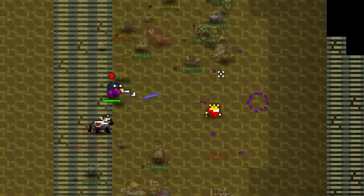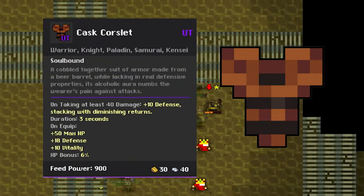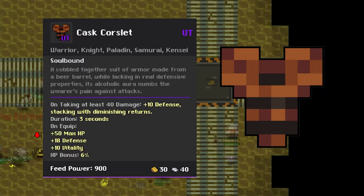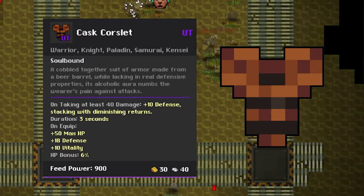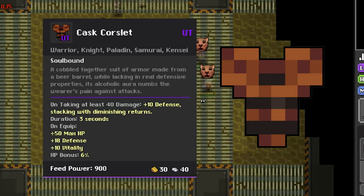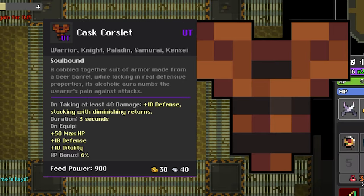As you could see in that footage, I have been doing some taverns and gotten the Cask Corslet — my first samurai run ended in a tragedy, but then later I got it on my second one. This armor is the topic for today's video, so just sit back and relax.